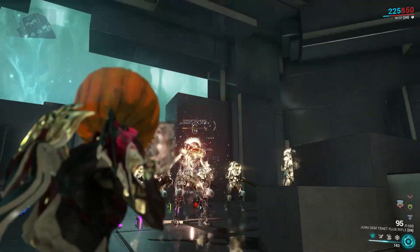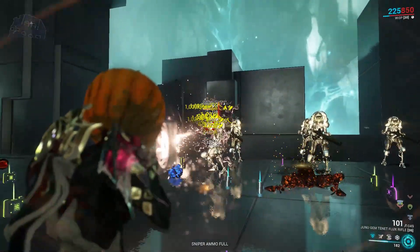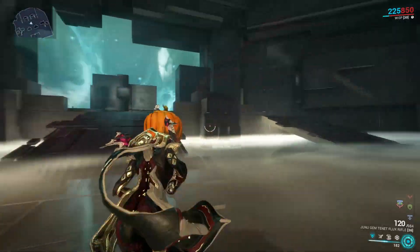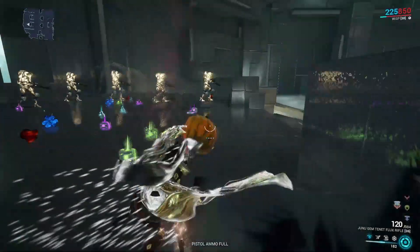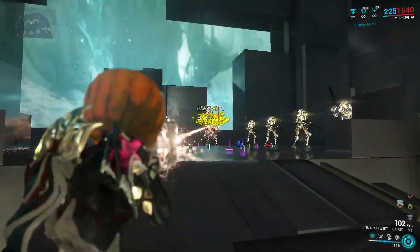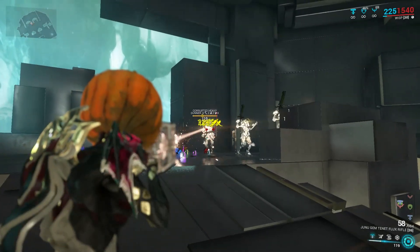You can see 24 slashes, 16 heat procs, and 10 viral procs. That is mainly weapon performance by itself with Corrosive Projection, which is pretty much a given — there's always at least one person with Corrosive Projection in the group. If you want to buff yourself further, with Wisp and her fire rate buff the status effects look ridiculous, melting the target — it's just a big old red line.